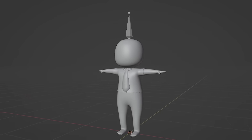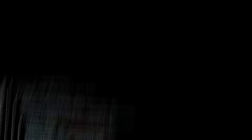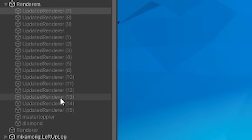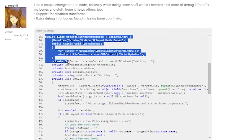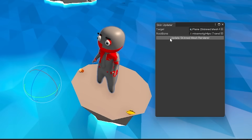Because we had new models and the current customization only changed the textures of the character, I of course had to remake the entire customization system to activate specific models depending on the skin you have equipped, only to put the models in and have them do this. Thanks Unity. Thankfully, this random post from a few years ago saved my arse, because I just copied and pasted his code and it made it work.